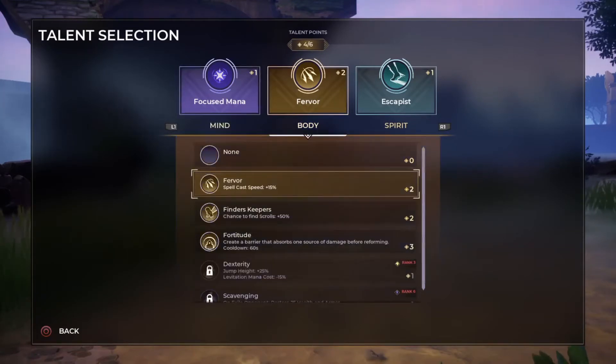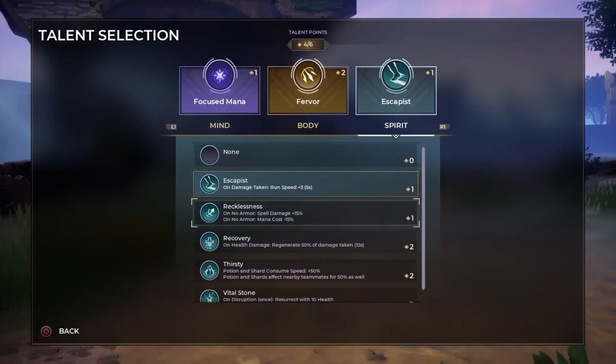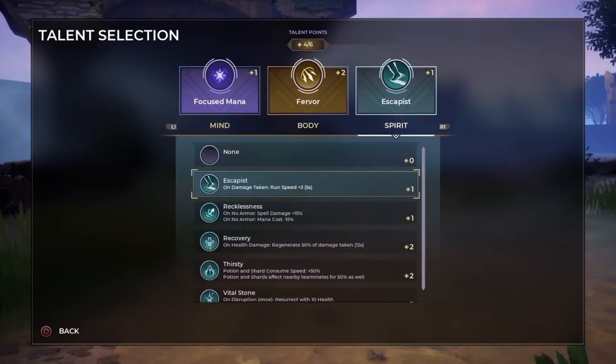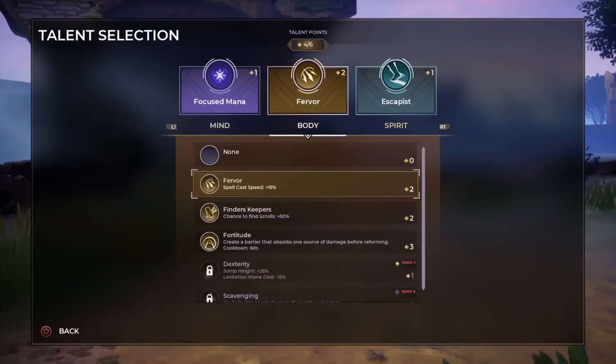With all three scrolls for cooldown, the barrier drops to 30 seconds — it's really helpful in a fight because that first shot automatically absorbs damage. For spirit, a lot of people like Vital Stone, which revives you after being killed — you become invulnerable for a couple of seconds and resurrect with 10 health.